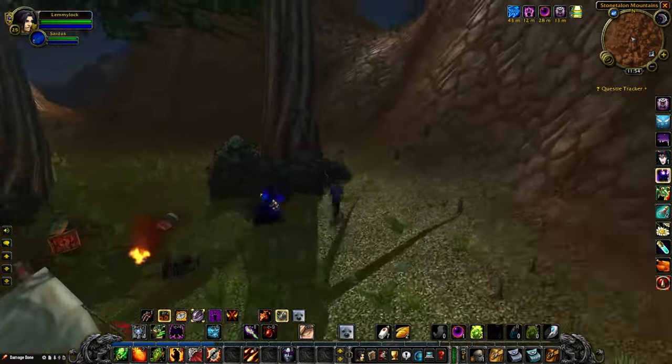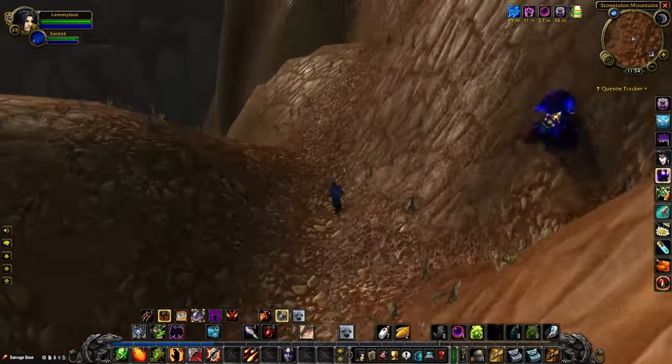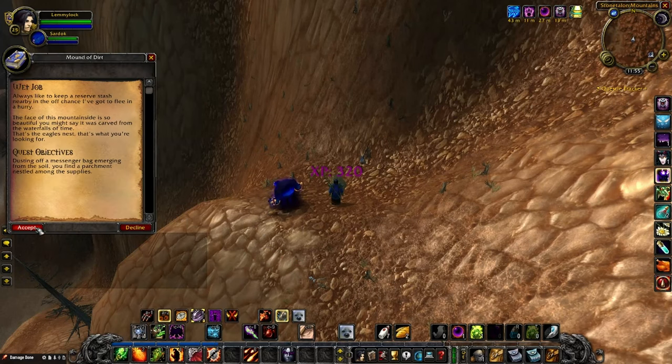Step 4 will be to head north up the hill between two peaks, and once you drop down, go slightly to the right and find the mound of dirt. You should be able to find it pretty easily. Click on it to complete the quest and accept the next one.